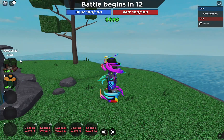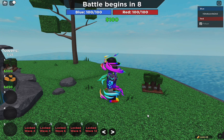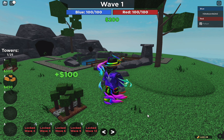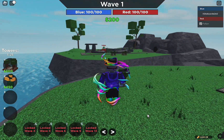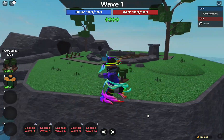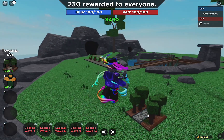Before the battle begins, place a farm and fertilise it. Upgrade it once so you get that extra £100 into your money. You just want to wait a bit — it's fine if you take some damage, because they will take even more in wave 9.